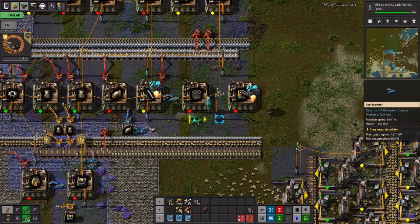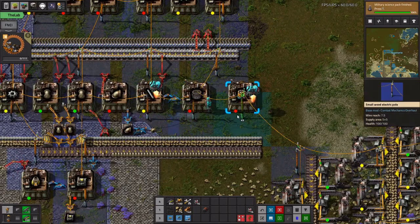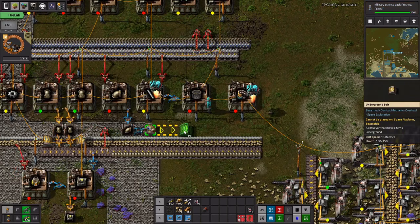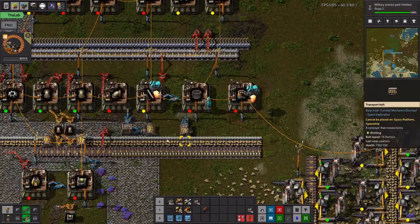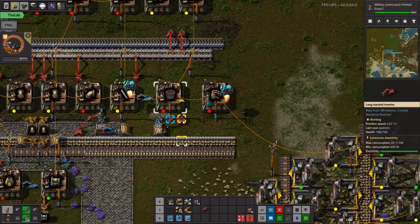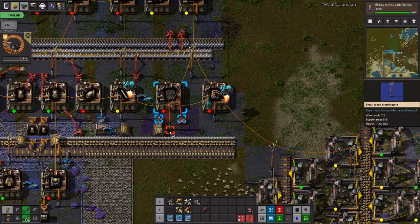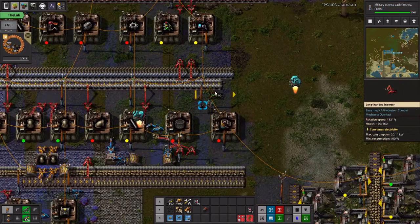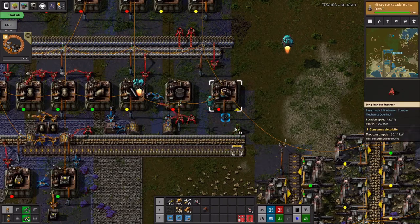It needs so many different things. We're going to bring these underground pipes — it needs underground pipes — and then it needs stone bricks, so we pull that in, and stone, so that'll give us stone bricks and stone. Maybe I'll double that up. These guys need the electric engines and they need the pipes.